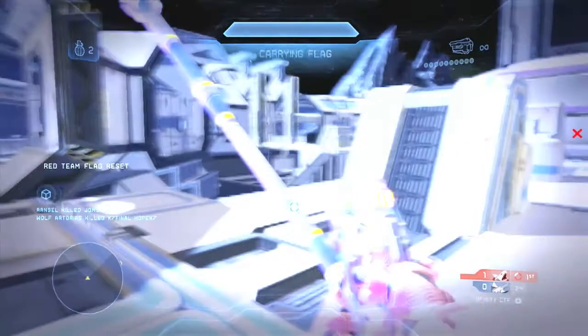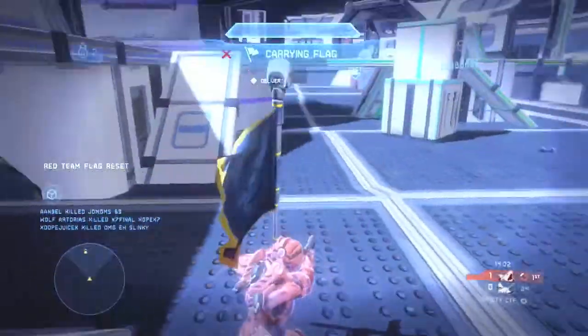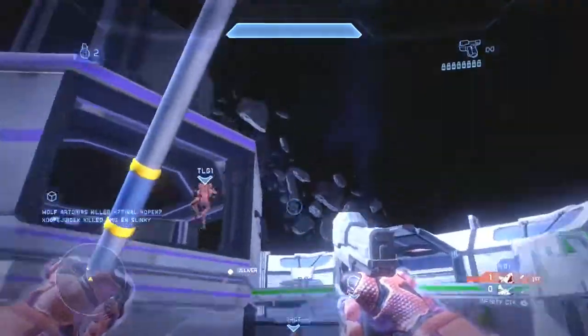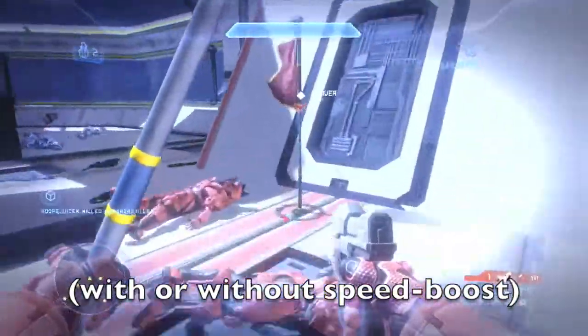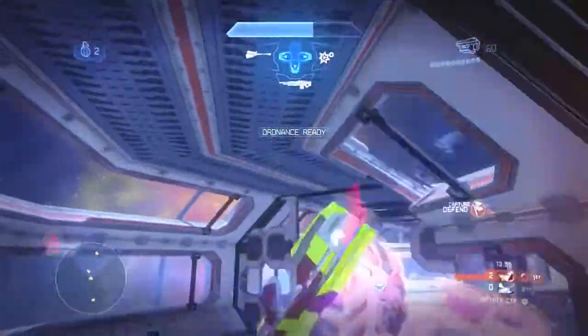You see how I thruster pack to the side and it immediately puts me off their base so that anyone on their platform would have a hard time reaching me? That's why I did that. You always want to be doing that when you grab the flag — thruster packing back towards your base. You have to thruster pack as you grab the flag, as you cannot use your armor ability or thruster pack while you're holding the flag.